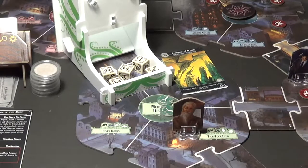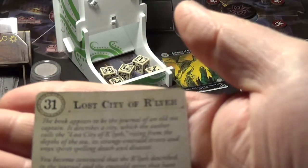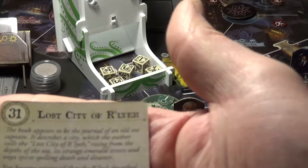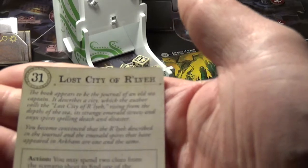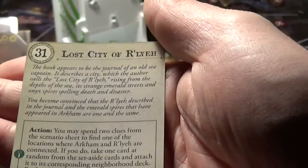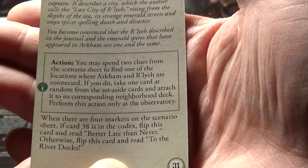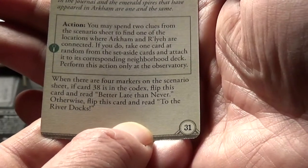Card 31 - Lost City of R'lyeh. The book appears to be a journal of an old sea captain. It describes a city which the author calls the Lost City of R'lyeh, rising from the depths of the sea, its strange emerald streets and onyx spires spelling death and disaster. You become convinced that the R'lyeh described in the journal and the emerald spires that have appeared in Arkham are one and the same.